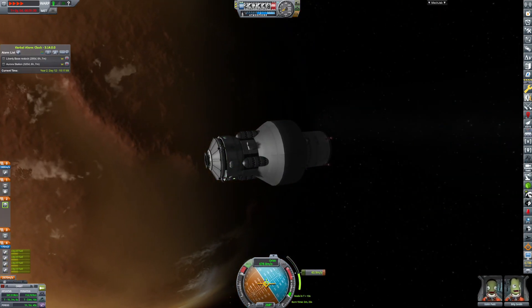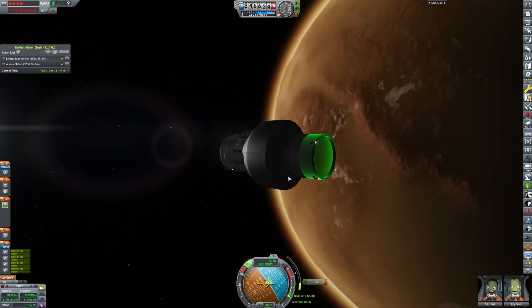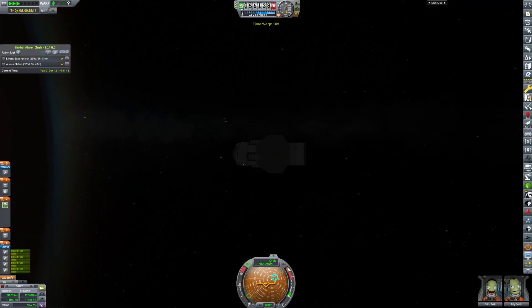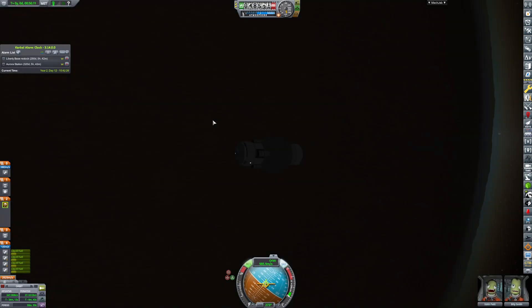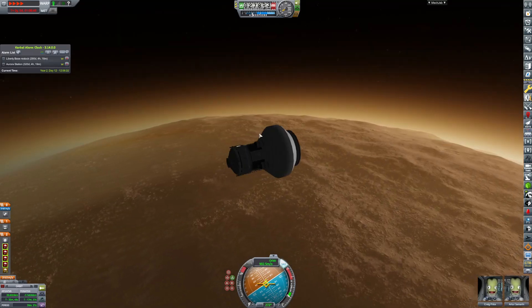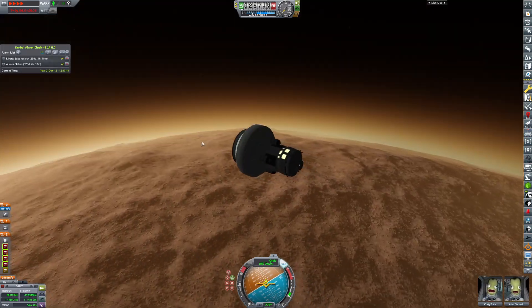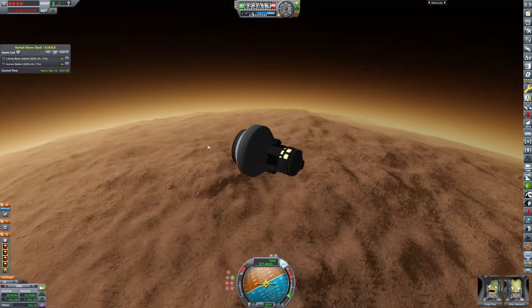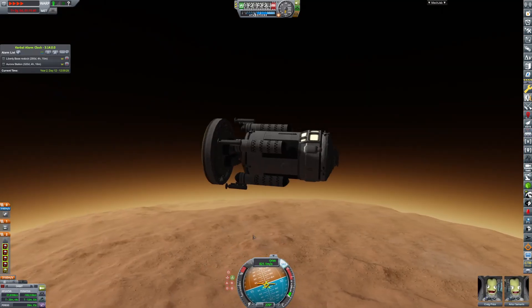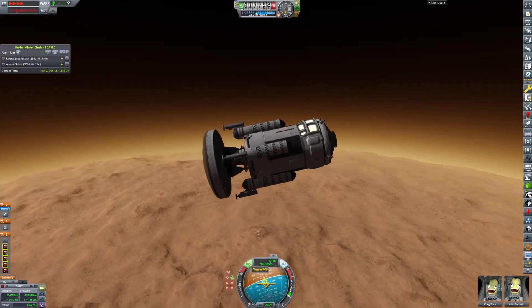Here I'm going to perform the good old deorbit burn. This will allow us to hit the atmosphere with our little heat shield, and it will basically slow us down enough so we don't get many thermal effects or anything along those lines — and it will help us not die.